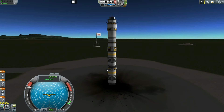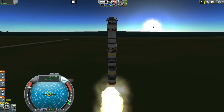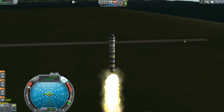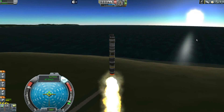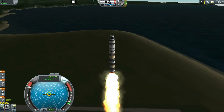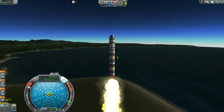This is all stock, as everything in my fundamentals series is. You can build this in stock and fly it exactly the same way. The only thing you need to do to launch is turn on SAS by hitting the T key, make sure your throttle is all the way up, and hit the space button. It's important that you launch right around dawn because you're going to be going east and this satellite relies on solar power to survive. If you try to do anything after the sun has set, it will run out of power in seconds.